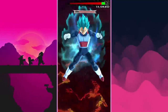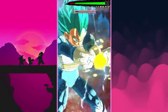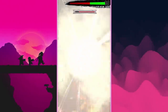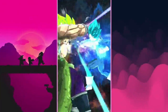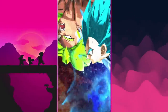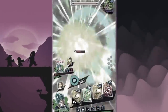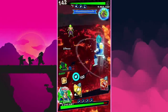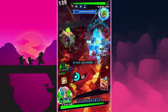We gotta break this barrier to do a lot of damage. They also have linkups in this mode. Me and my buddy have the energy built up. So yeah, they have linkups — if Broly activates one... I'm not sure what just happened, my teammate's in trouble.